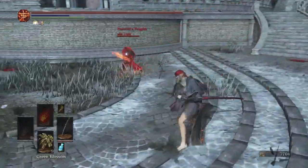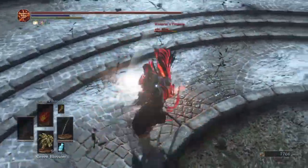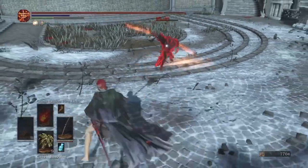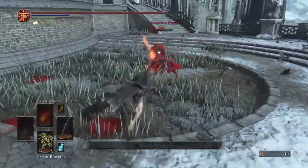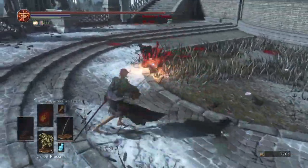Goddards are very good weapons for applying pressure because of those mix-ups they have. They can do the double roll, they can do a charged R2, or they can go right into that weapon art and just really punish you for going for a parry. So it's pretty dangerous when you're fighting a good player with a weapon that is good at pressuring.